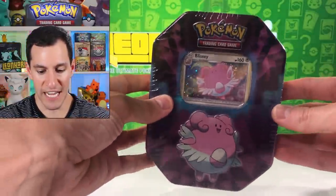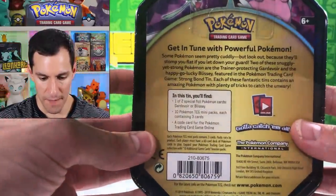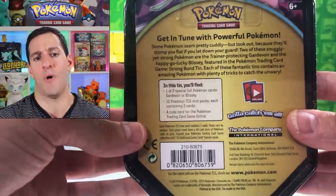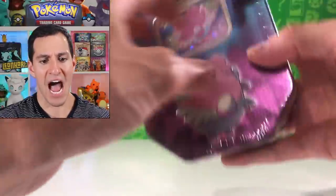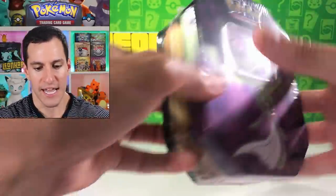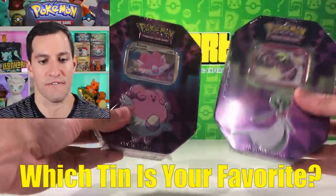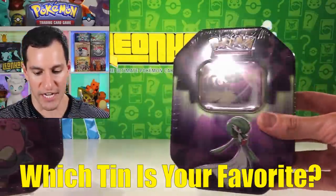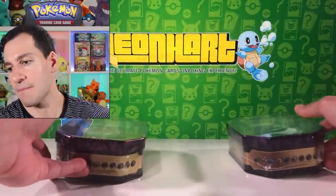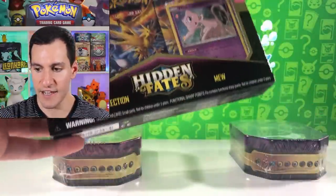We're back in the studio and I'm going to show everybody the two lovely tins. There is the Blissey tin — you can get a closer look at the back. Get in tune with a powerful Pokemon. There's Blissey, and here's Guard of War. Your question of the day, Heart Squad, is which of these tins is your favorite? Blissey or Guard of War?